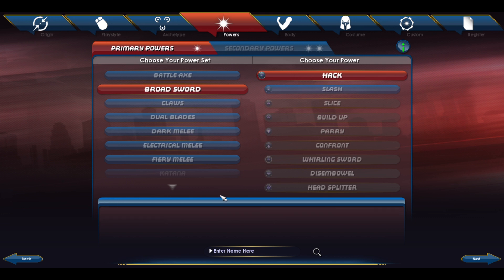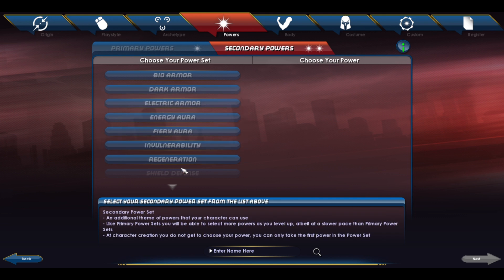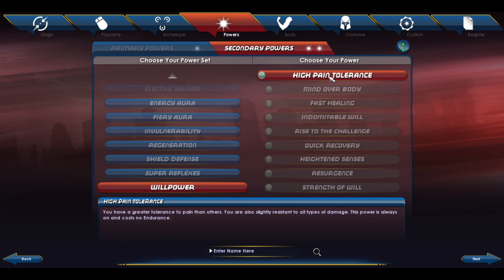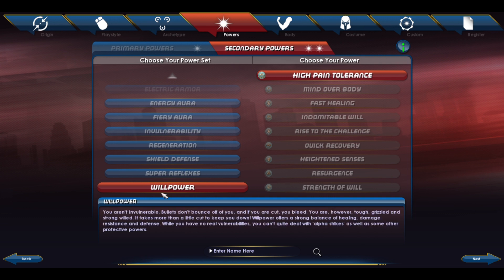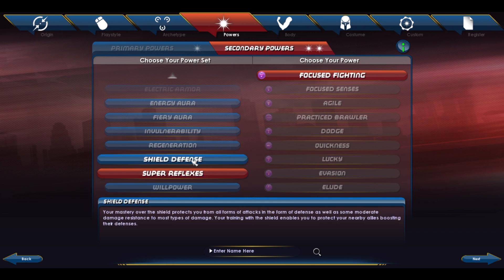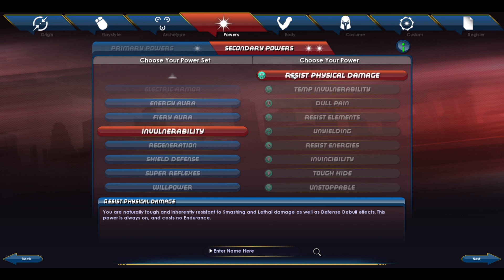Alright, secondary powers — we can have bio armor, dark armor, electric, energy, fiery, invulnerability, regeneration, super reflexes, or willpower. 'You aren't invulnerable — bullets don't bounce off you and if you're cut you bleed. You are, however, tough, grizzled, and strong-willed.' These powers don't really matter right now, it's just really good to be back in here. I think I might go with invulnerability — 'you're naturally tough and inherently resistant to smashing and lethal damage.' Yeah, we'll go with that.